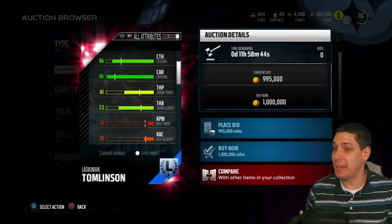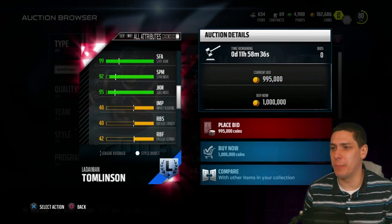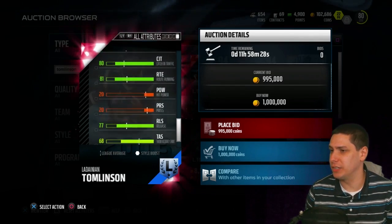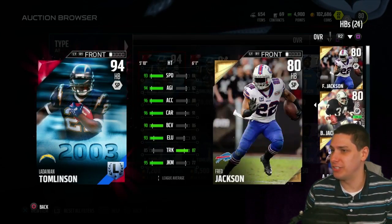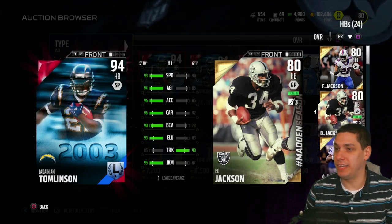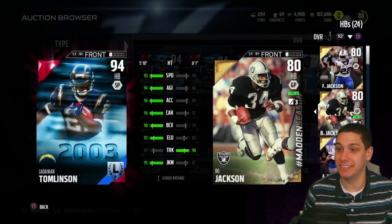They gave him good passing attributes in case you ever need that. Great jumping, great elusiveness, ball carrier vision off the charts, stiff arm at 90, 92 spin move, 95 juke move — this thing is just absolutely ridiculous. I'm going to compare him with the best guy I have right now, which is probably Bo Jackson, and you can see Tomlinson just dominates him in absolutely everything. Trucking is the only thing Bo Jackson is better in, and Tomlinson is still an 85.